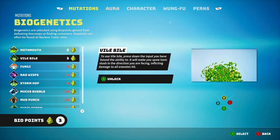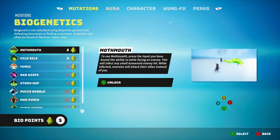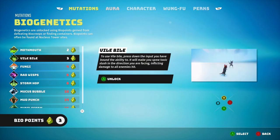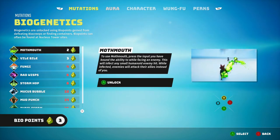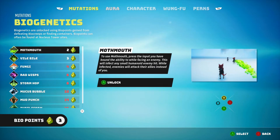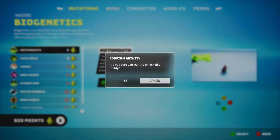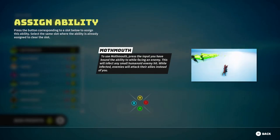Should I get Moth Mouth or Vile Bio? Moth Mouth makes enemies attack their allies instead of you, which seems more useful when you're up against multiple enemies — they'd just attack each other. I'll get Moth Mouth. Eventually in this game you can unlock everything if you play long enough, so let's just go ahead and unlock it. Yes, there we go — Moth Mouth unlocked!